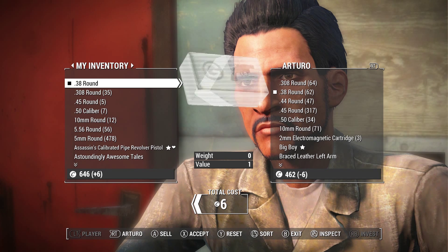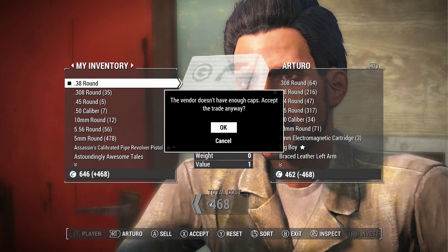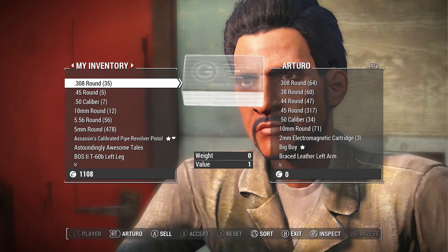You can do this with multiple vendors, however all I can confirm is that it works with vendors in Diamond City — I haven't tried any other vendors. What I do here is I purchase .38s because I believe they're the cheapest ammo you can buy, and it doesn't matter what ammo you buy because you end up taking all of their caps anyway.